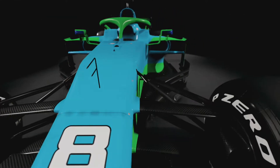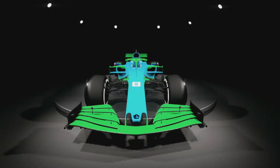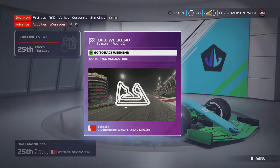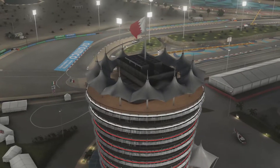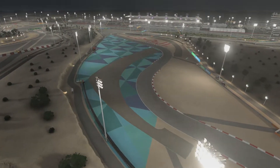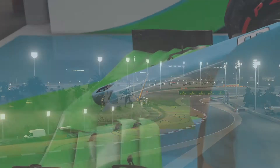The green, the blue, the white number, the dark blue above the engine cover — not what you want. But here we go, let's get into Bahrain for the first race of the season. We're going straight into qualifying; we know Bahrain well, so let's hope for a really good qualifying and a good start to the season.